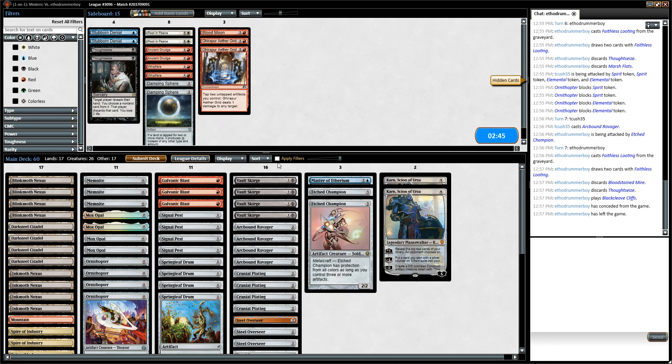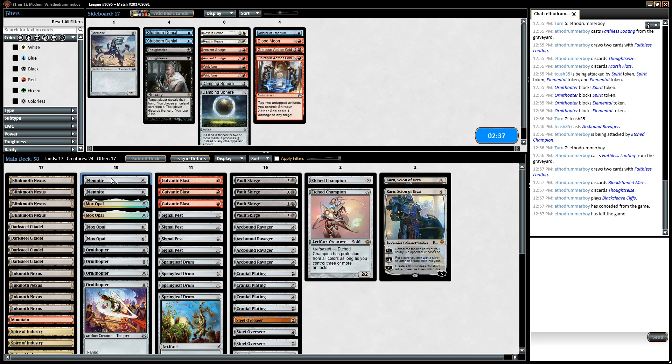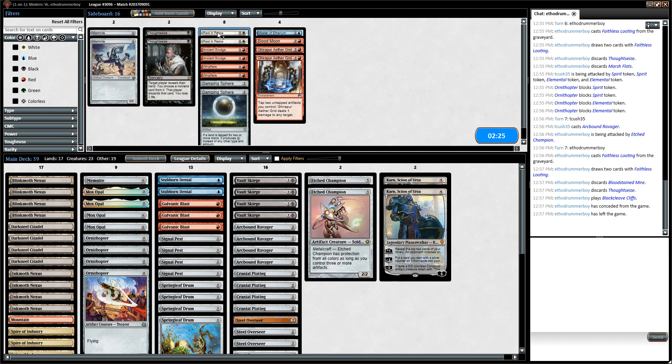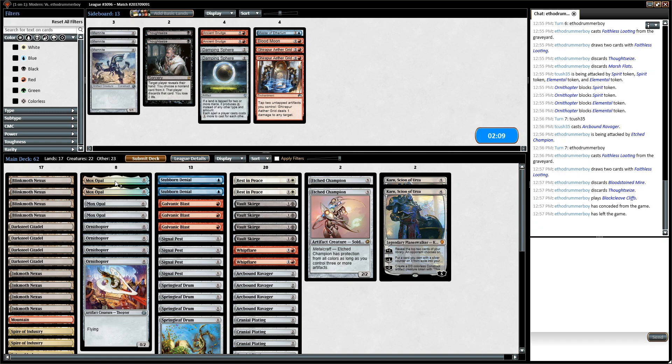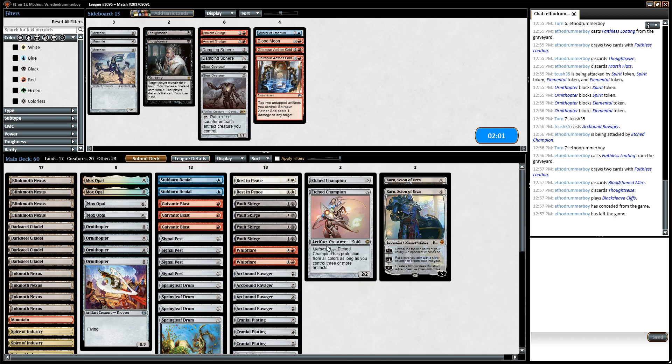Master's probably out, Memnites don't do me too much good. I assume Stubborn Denial is decent, Rest in Peace is also good to shut off their graveyard. Damping Sphere — I don't care too much about it. Whipflare is good. Probably bring in the other Rest in Peace, go down another Memnite, go down an Overseer. Karn seems pretty decent because he keeps generating card advantage and creatures, so let's give that a try.